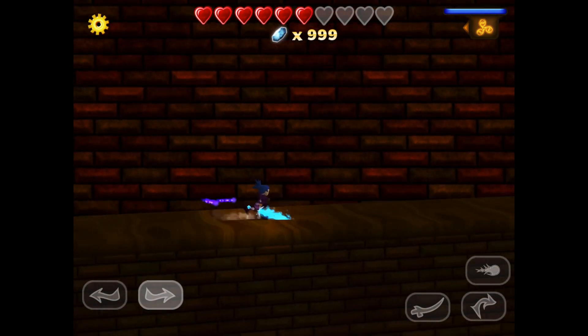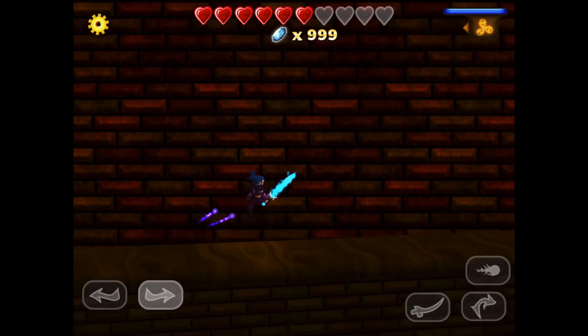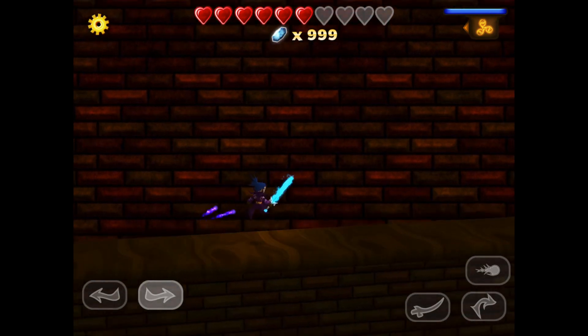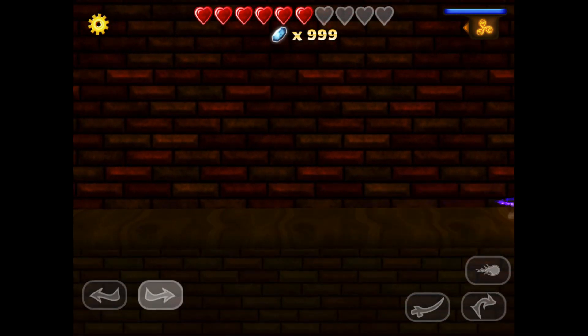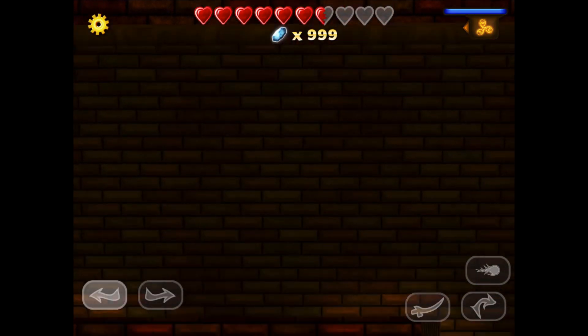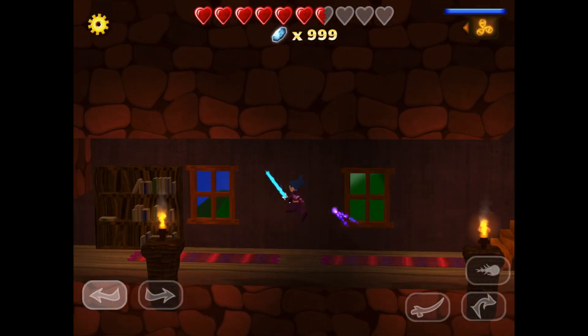Never been seen before. Right under here is where the first boss is, and because we're completely on top of this entire place, the boss doesn't load in at all. And then just to show you — if you go in through here, you start falling down, and then you just go to the Elder's House, because you're into the loading zone.